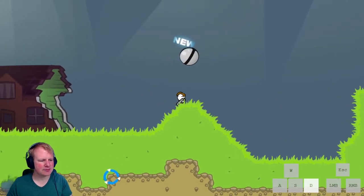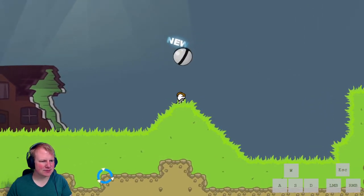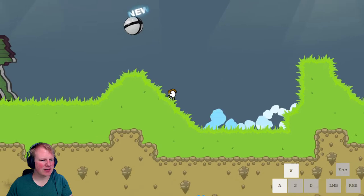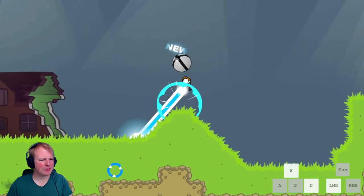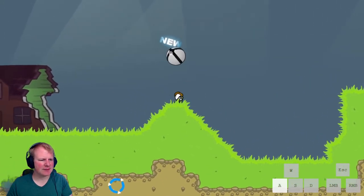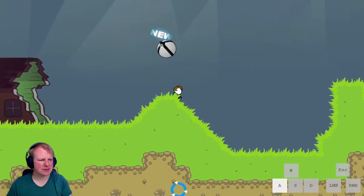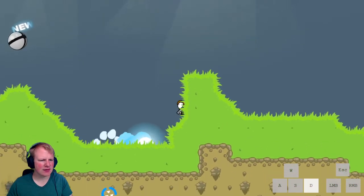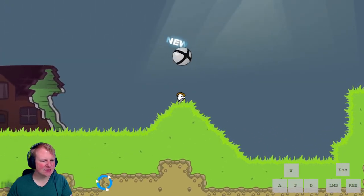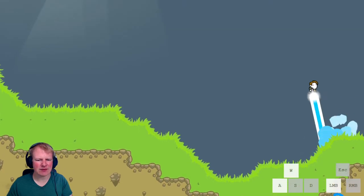It's not working consistently right now — let me adjust the aim a little bit down. There we go. So: just shoot, you go there. Hold right, you go there. Just jump — that didn't quite work. But jump and hold right, and we went all the way to the side of the screen.